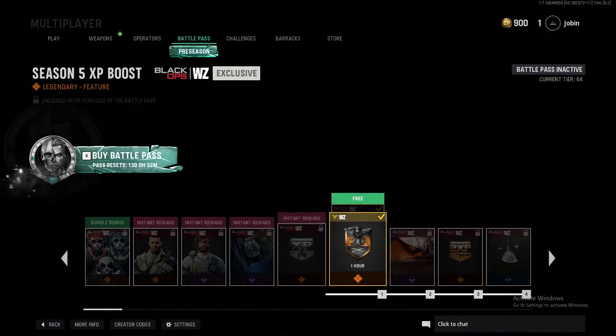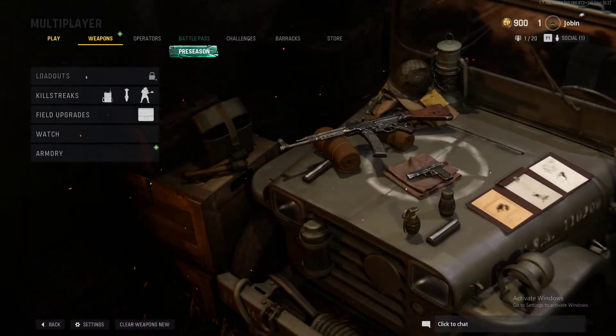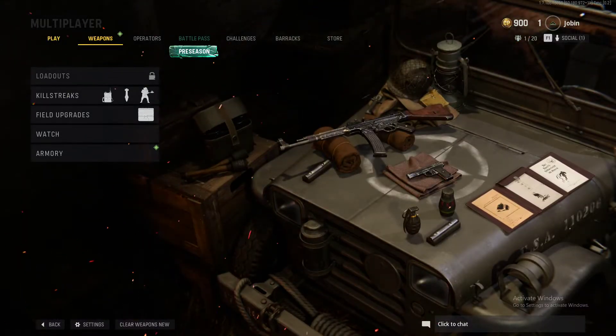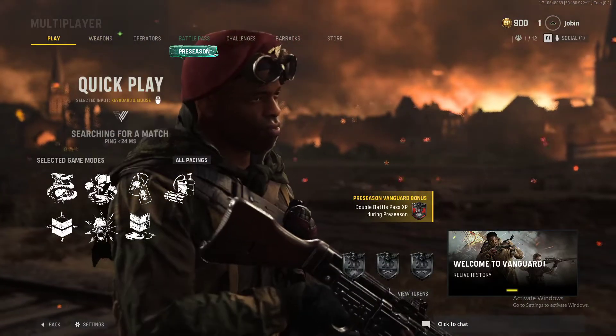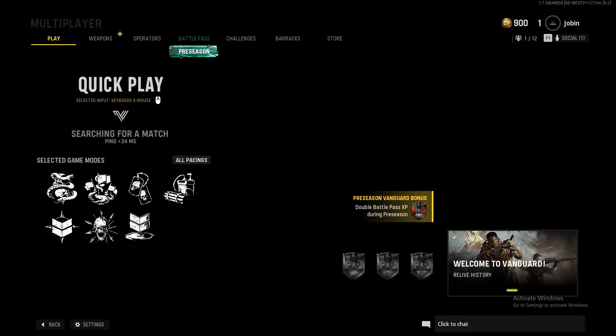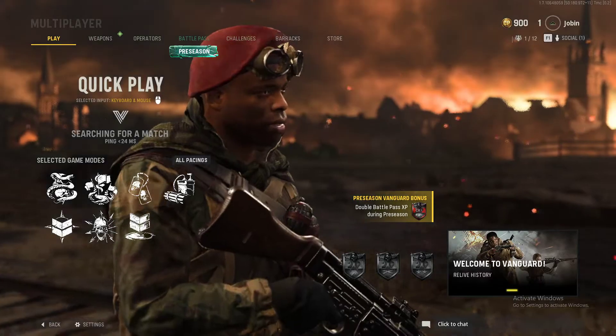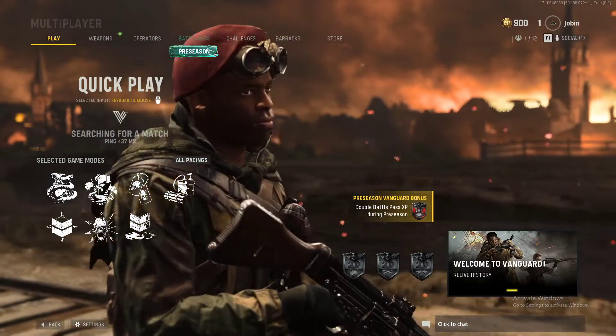When I signed in it gave me sixty-four battle pass things unlocked — all these cool stuff for the Warzone game, so I've got new equipment for the other game. But we're just gonna jump ahead and go into a quick play with standard loadouts, because you don't get to create one yet. I am level one.